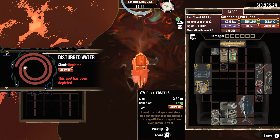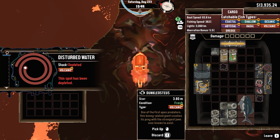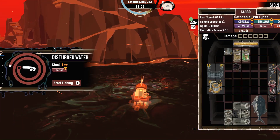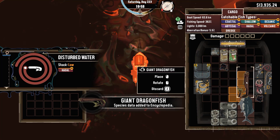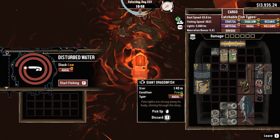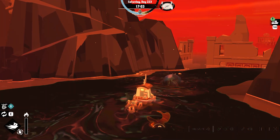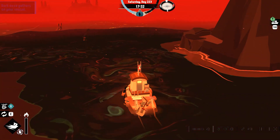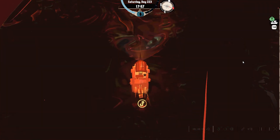One of the first apex predators. This bony plated giant crushes even its prey with the strongest jaws ever known to exist. I can't tell if this is something we need, or this is something old. No, this is new. Pure light is strung along its body - pale light is strung along its body, shining through the deep. It's in the abyssal territory, which most things down there produce their own light, either as a way of attracting animals, or as light. Most of it is to just attract animals as prey.